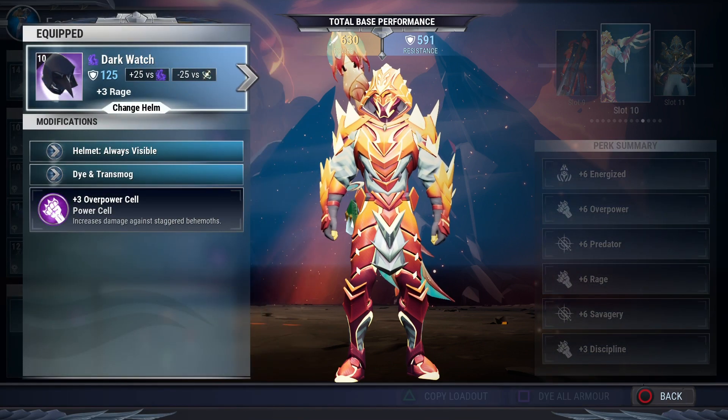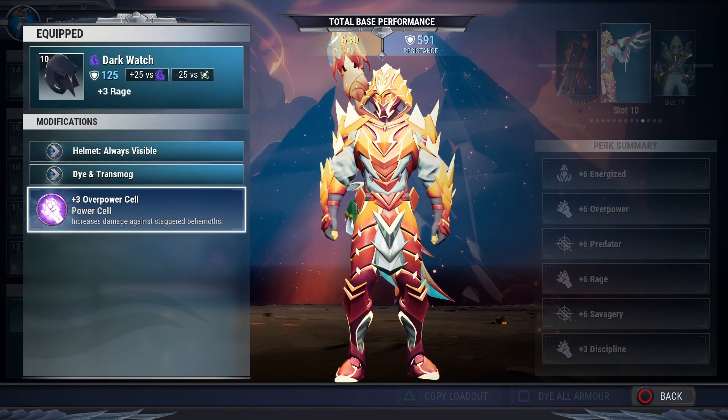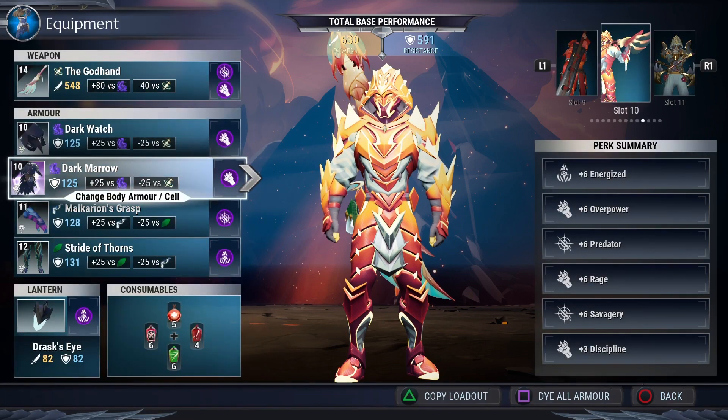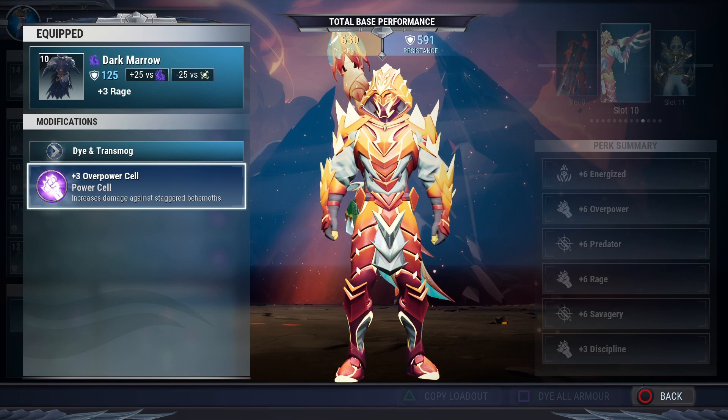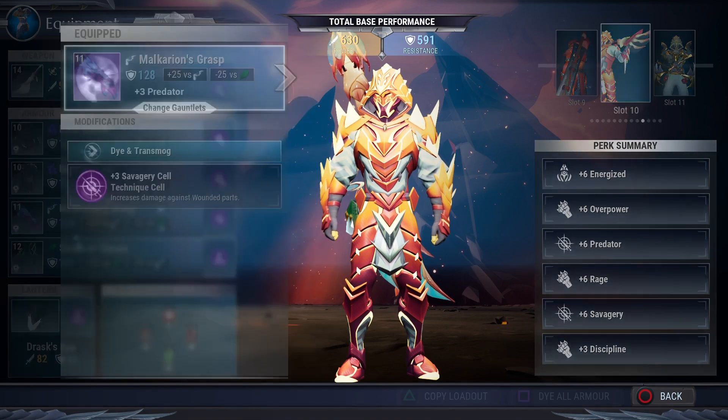Next, you're going to want to get Dark Watch, which is Shroud's headpiece — it has a plus three Rage, and we're going to put a plus three Overpower cell in there. Next is Shroud's chest piece, which also has a plus three Rage, and we'll put a plus three Overpower cell in that one as well.